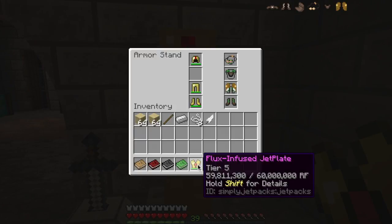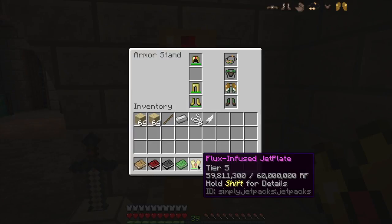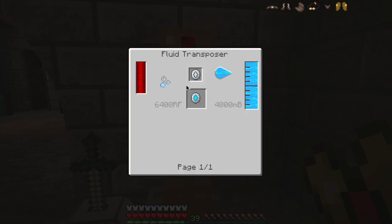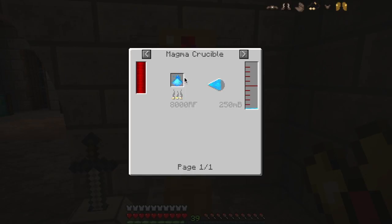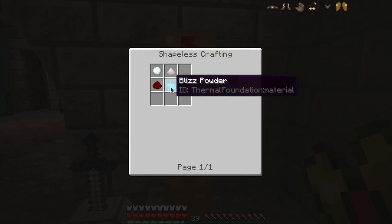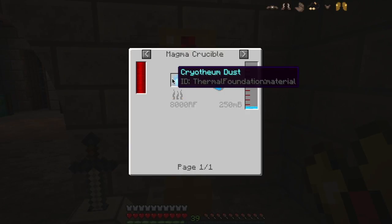You need some pretty serious power systems to generate it, and the recipe is really, really complicated — I think it's like 80-something steps, and you need lots of electrum, iron, and all sorts of materials. These cryothium units require Gelid cryothium to make, which is itself not easy to come by — you need to find lots of blizzes to get the blizz powder.